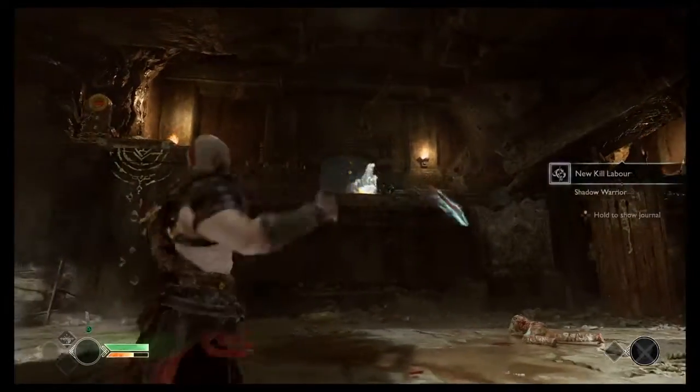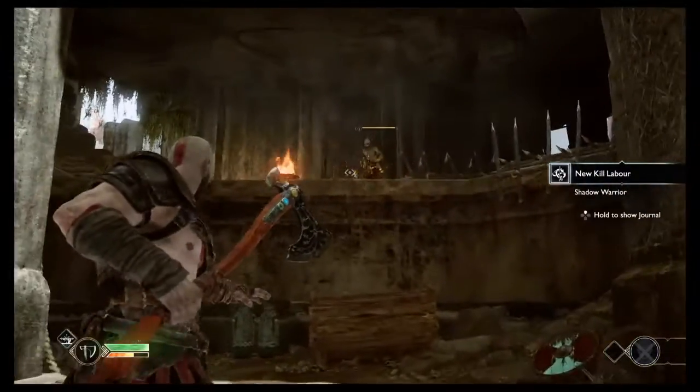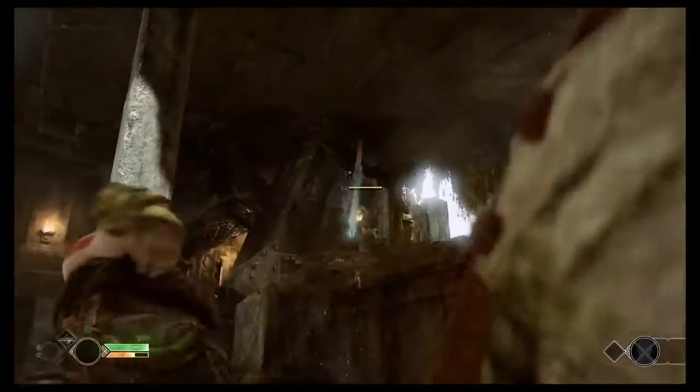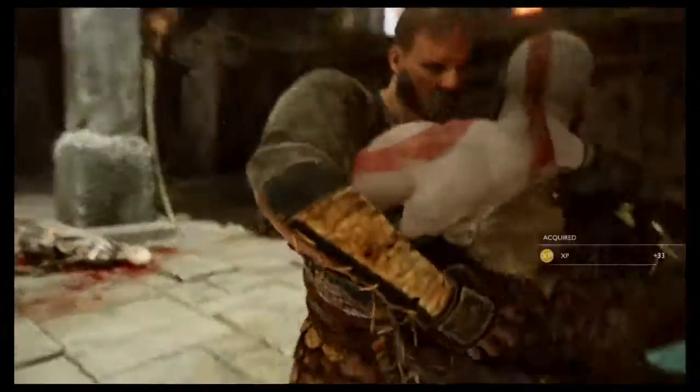After that, you're going to get three projectiles. One comes there, one comes to the right, and then one after that — as soon as you kill one, the next one spawns, and this one comes behind that little rock wall there.